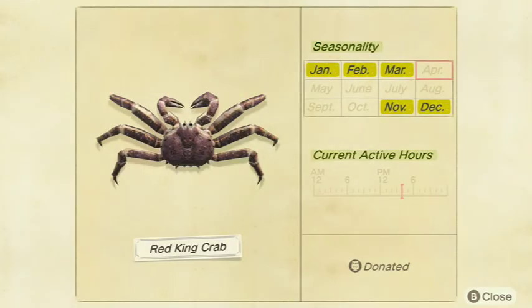Moving on to the Red King Crab — without a doubt the rarest and hardest crab to get. It sells for 8,000 bells at Nook's Cranny. It is a large shadow and is available all day in January, February, March, November, and December in the Northern Hemisphere, and May, June, July, August, and September in the Southern Hemisphere. By the way, for all sea creatures: the Northern and Southern Hemisphere months are simply swapped — January and July swap, February and August swap, and so on. The Red King Crab took me three hours to get.